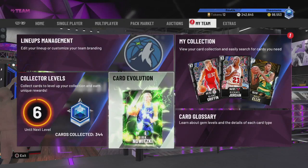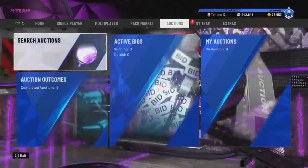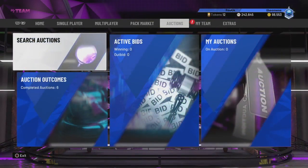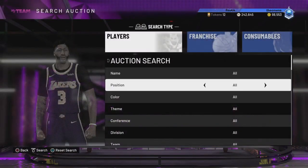What's good YouTube? I'm going to be showing you guys how to get a free diamond, a free amethyst, and a diamond that is super OP for only 6,000 MT. This is insane content 2K dropped - you can get these amazing cards for pretty fast just for playing the game, basically for free.